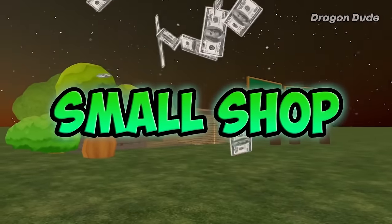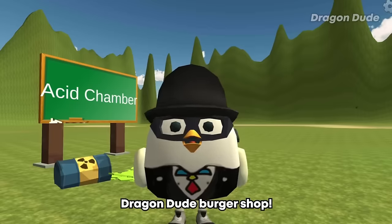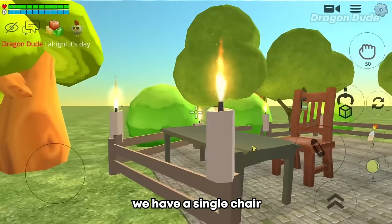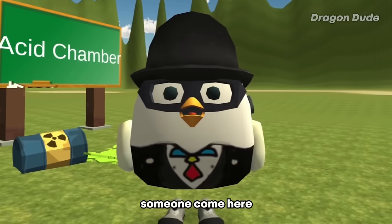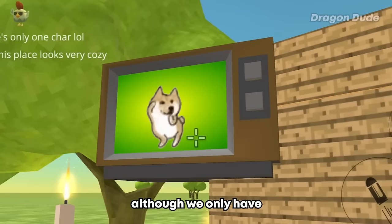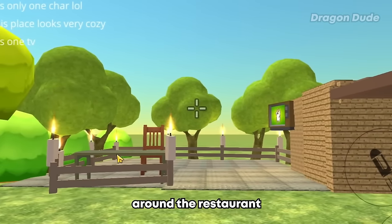For our 7th build we have a small shop. Since there's no text I'll just fix it - there we go: Dragon Dude Burger Shop. Like this video if you like burgers. Over here we have a single chair for a single customer - as you can see we don't get a lot of customers here. Please someone come eat here. But at least they can watch some TV while they eat. Although we only have one channel. We also have trees around the restaurant for extra oxygen.